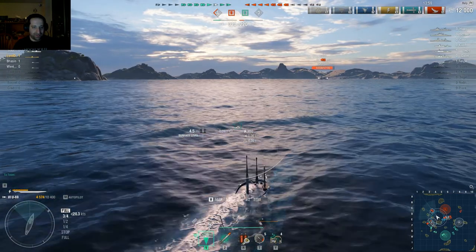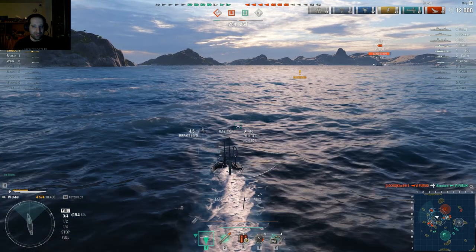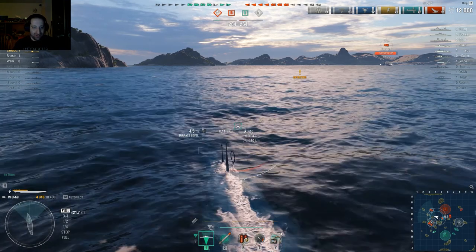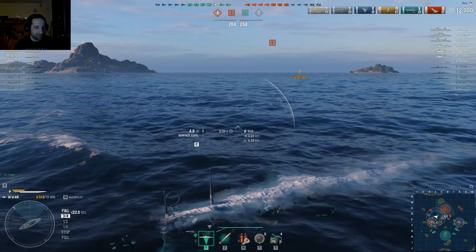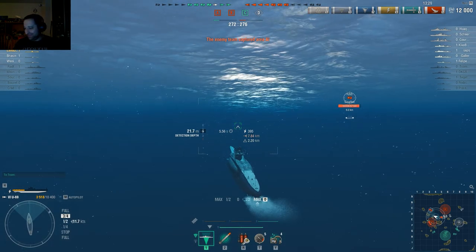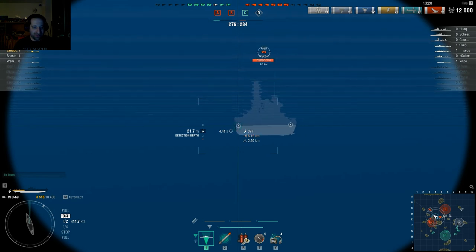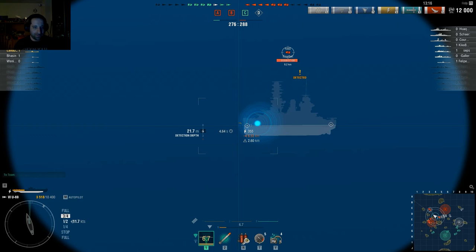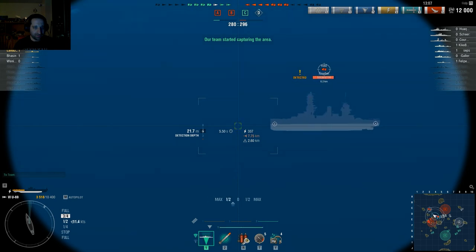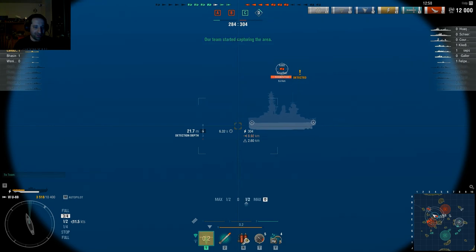I'm going to try and get in front of them, at least a little bit more on the right side. I'll work my way around doing about 20-21 knots. Now we're going down. What do we got here? He's in range, but not really — but I might be able to. It's so hard, you've got to hit those little dots — that pisses me off. That's horrible.